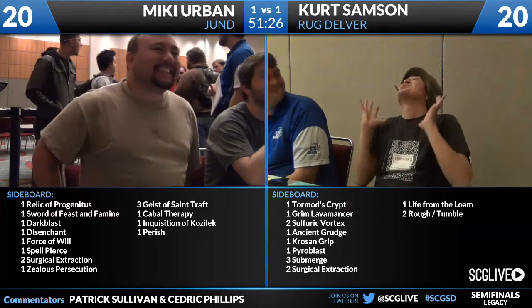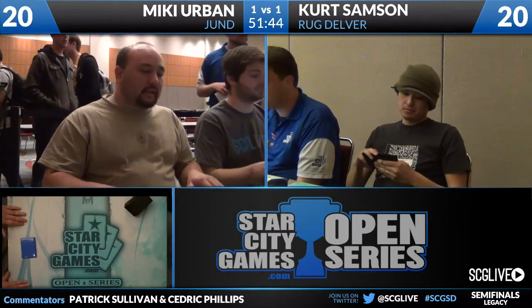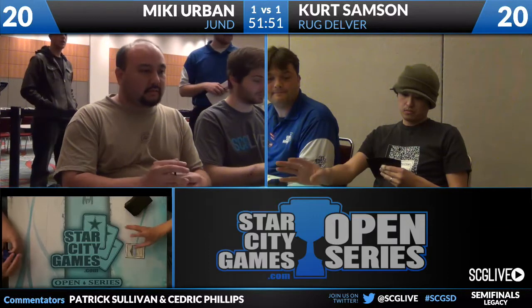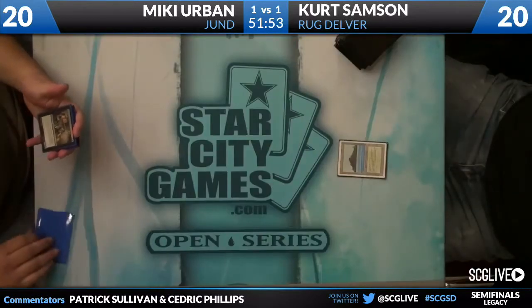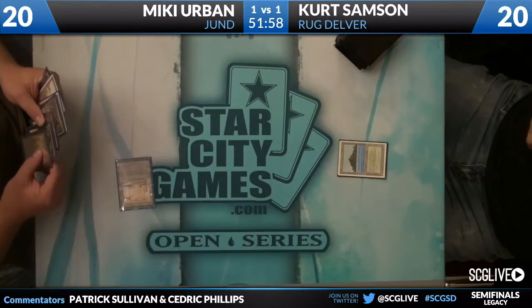I believe we have those sideboards swapped. I thought I saw Submerge in both sideboards there. For the Jund side, I think Ensnaring Bridge is very good against Rogue historically. It's possible because Mickey is not equipped to win through Ensnaring Bridge himself, except with the Mancers and Deathrite Shaman. It's possible it's more of an anti-Show-and-Tell card, but that card is very challenging for Rogue to beat.